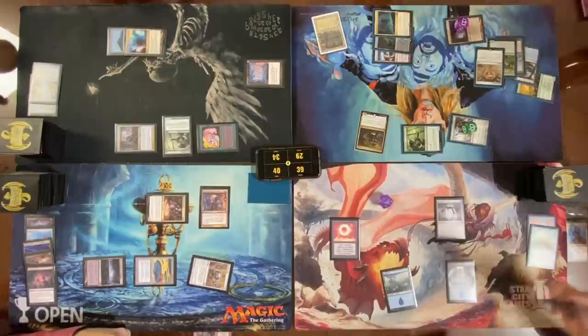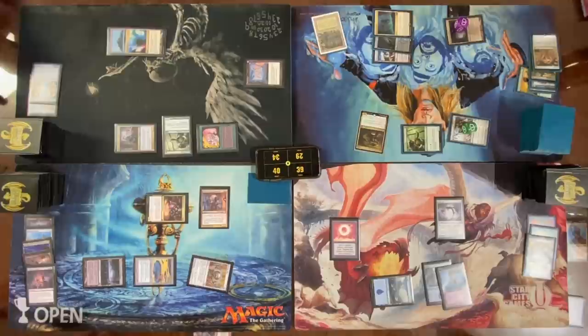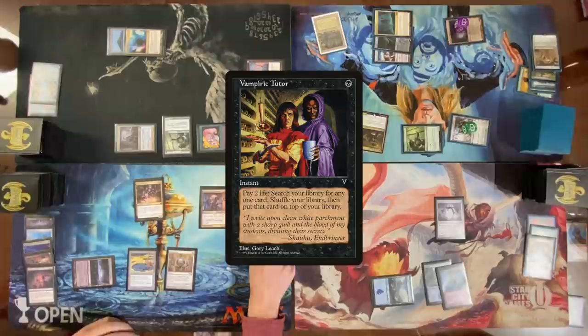Pass. Cast a Preordain — put these on the bottom, draw a card. Play a land for turn. Thank god Mana Burn isn't a thing, right? Pass the turn. Go to my turn — upkeep, cast the card I got with Praetor's Grasp. Then a Paratutor — that was a good one. Find this mystery card, put it on top of my library, draw for turn.